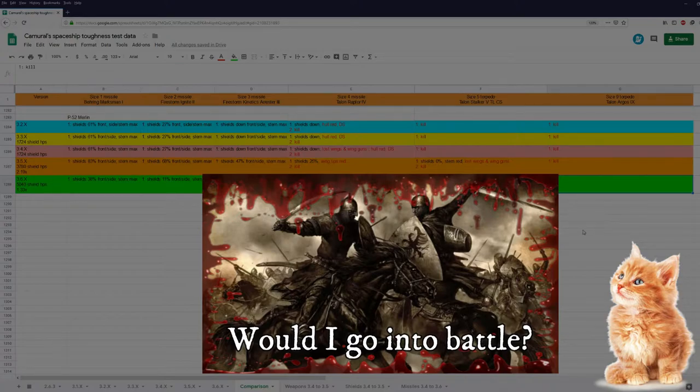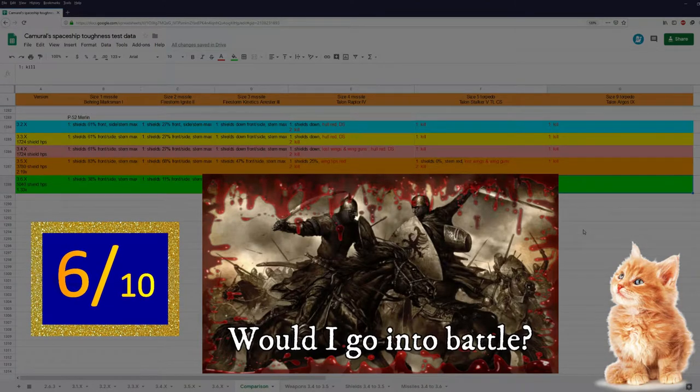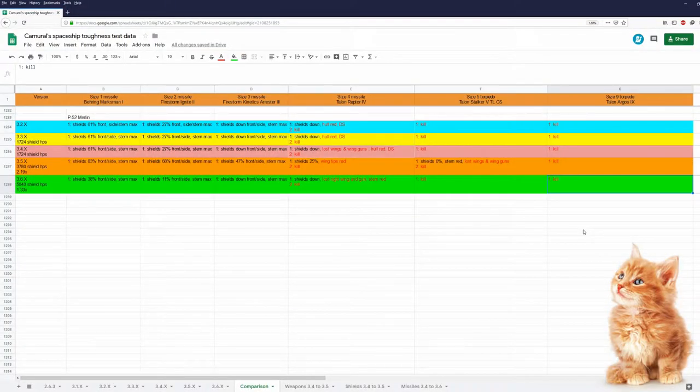Would I go into battle in a Merlin? Yes, I would. This is a fine little agile snub fighter. Obviously she wouldn't be my first choice if I want to sit in a fighter, but I would go into battle in a Merlin — a very fine ship. Now there are still some problems: scratches on the windscreen and very bad reflections. And please Chris, put the reticle higher. But she is a fine ship. My rating for the Merlin in 3.6 is 6 out of 10, which is not a bad rating. For me, 5 out of 10 is average and 6 out of 10 is clearly above average. As always, you can find a link to my spreadsheet and to my locus wonderful data in the description below. I hope you had fun watching this video — see you next time!